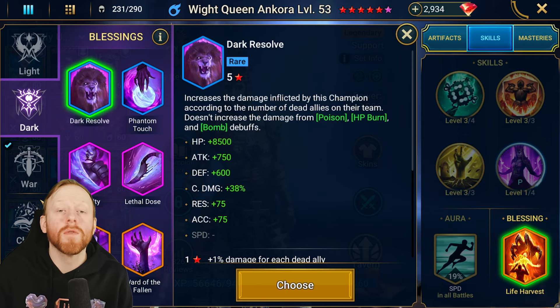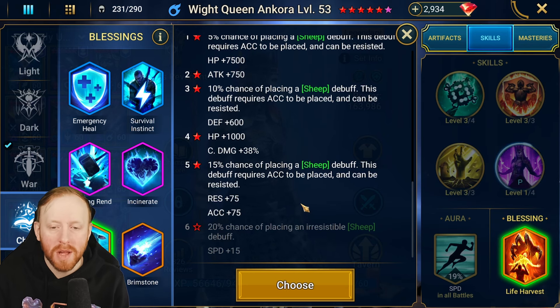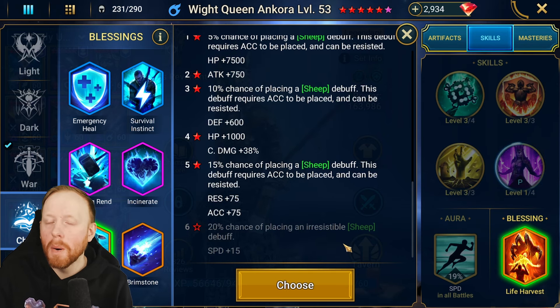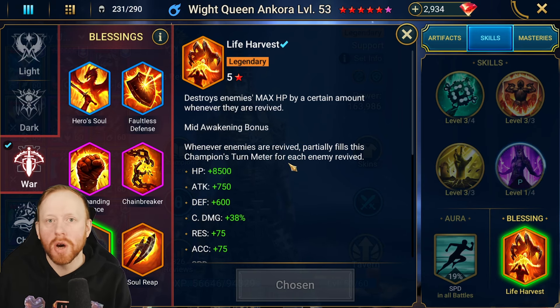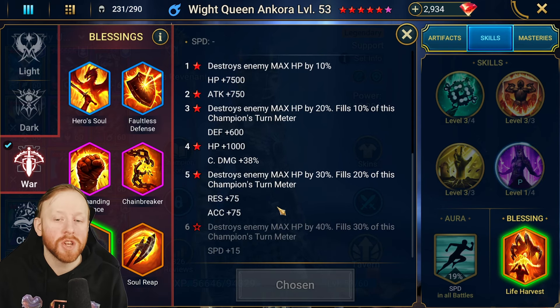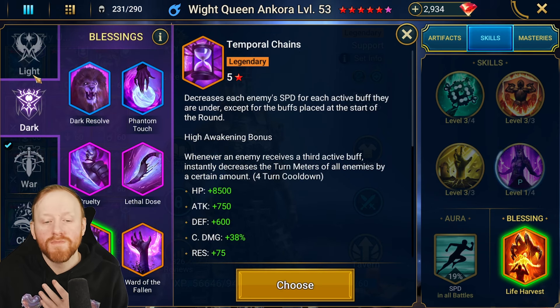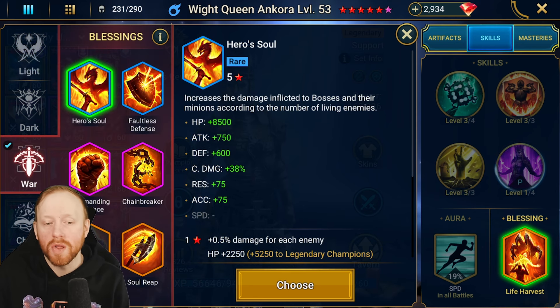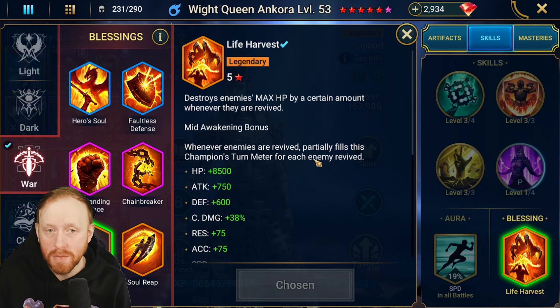For Arena focus, Polymorph at 6-star is ideal, but she's not an accuracy champion so building accuracy just for Polymorph at 5-star doesn't make sense. If you have a 6-star, Polymorph is the way to go in Arena. Otherwise, Life Harvest is excellent — a key thing is if something goes wrong, you need to get back to that revive quickly, and turn meter is what you need. Life Harvest is perfect: if enemies lose people, you revive, destroy max HP, win the fight, and gain turn meter. Summary: Temporal Chains or Sol Reap for non-arena, 6-star Polymorph for arena, otherwise Life Harvest.